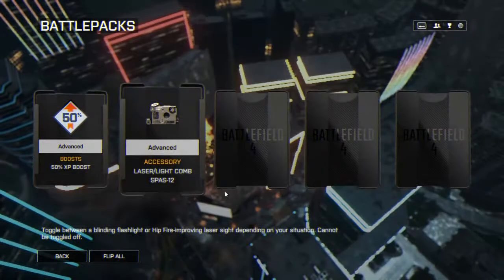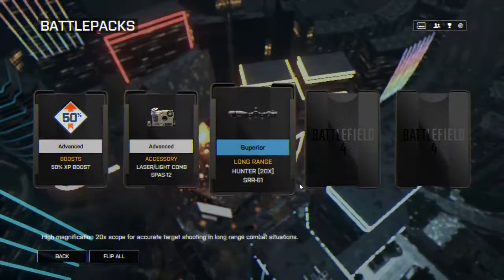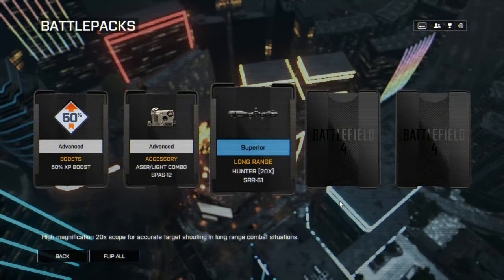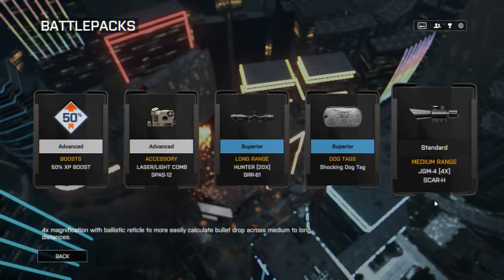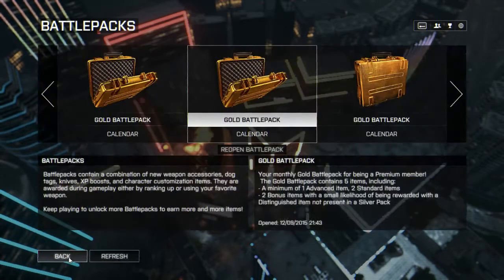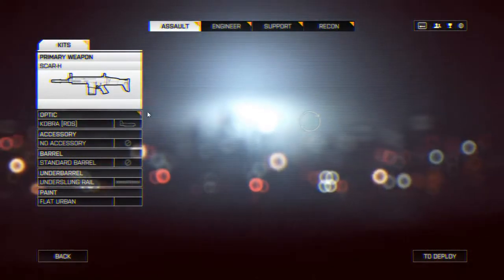50% boost. A laser-like combo for the SPAS-12 - can't wait till I get that, but it's gonna be a little wait. A hunter long-range scope for the SRR-61 - I'm assuming it's another sniper rifle. Yep, the bolt-action sniper, with the most likely shocking dog tag - skull light bulb and things. And then the Chinese ACOG for the SCAR-H. That's not too bad.